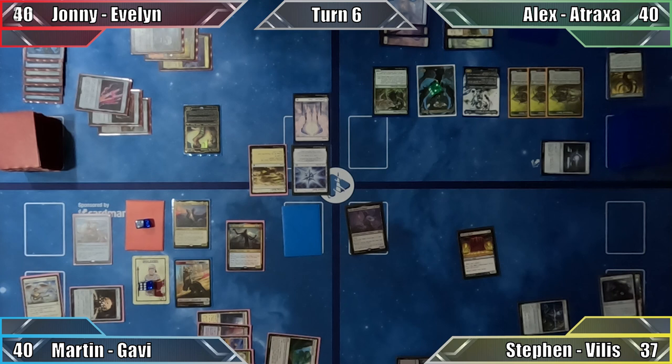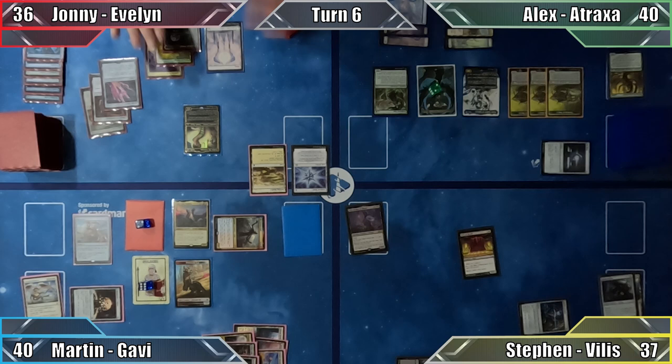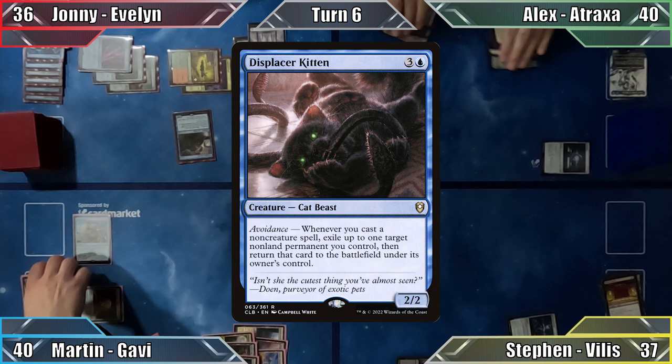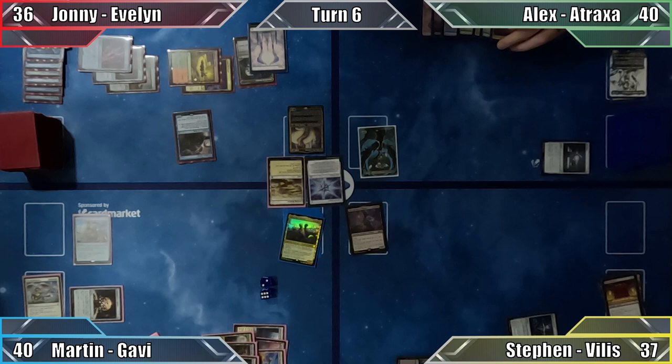Johnny plays the card exiled from my library and casts Blasphemous Act — the board is completely wiped of creatures. Johnny casts Displacer Kitten, and at his end step, the Locust God returns from the graveyard to Martin's hand. Johnny passes to Alex.